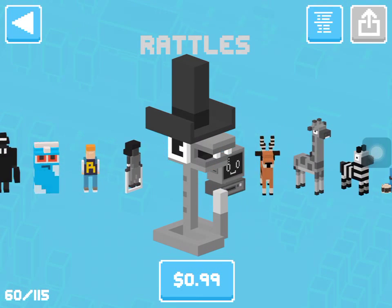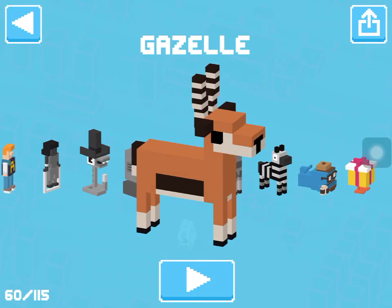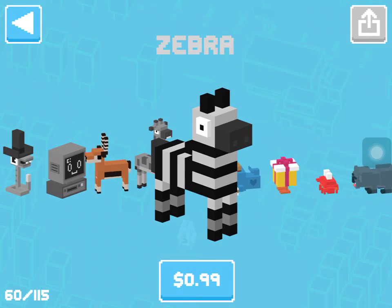So there's a skip, rattles — they don't really do anything. The gazelle, the giraffe — I have the gazelle, I didn't buy it, I won it. My sister has the giraffe. It doesn't really do anything but it looks pretty cool and it's fun to have — it just moves its legs. And finally there's the zebra.